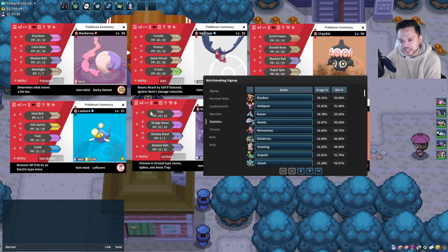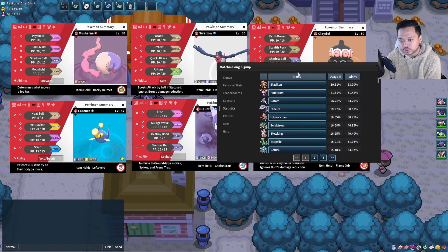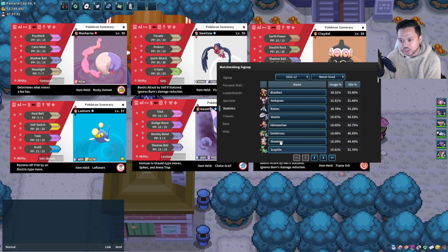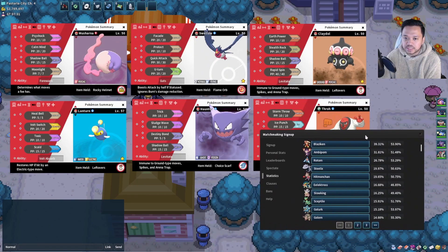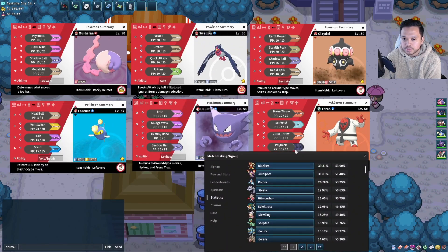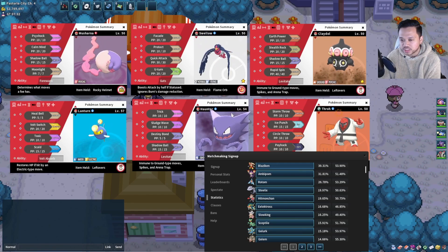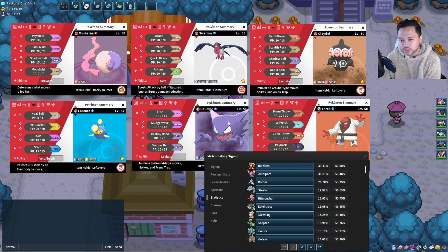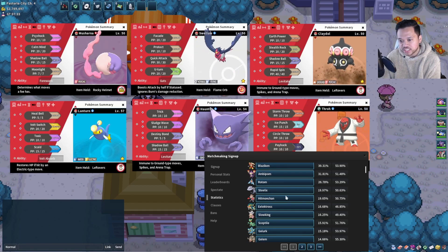Lanturn Volt Switching into it and retaliating with Facade can be good. For Slowking, we use Toxic with Lanturn, and Swellow can do a lot of damage with Facade. Sceptile going lower on the tier — we can kind of find our way against the top ten but Sceptile can definitely be an issue. Swellow is faster though, but our team doesn't switch in well to Grass moves. We have Haunter which resists but it's really frail. Gorebyss can be annoying as well.